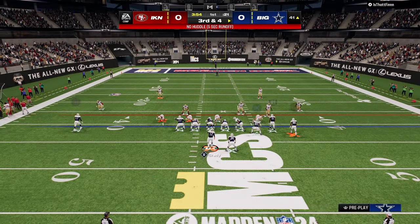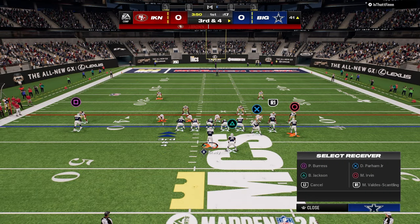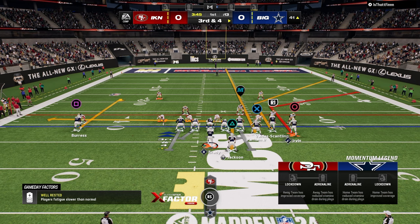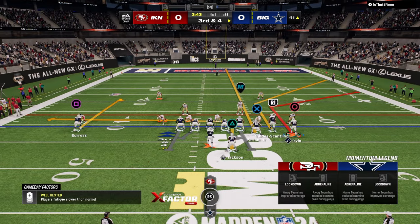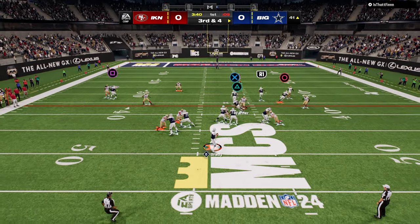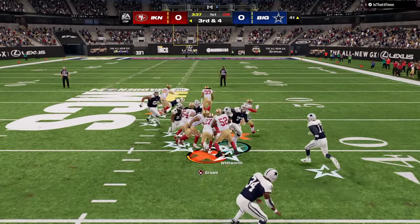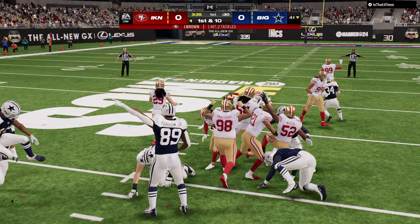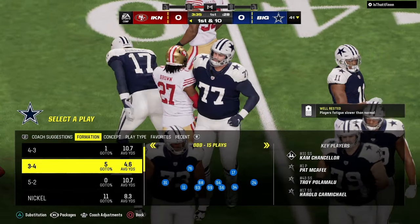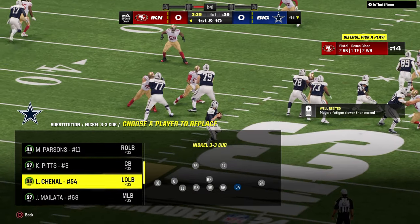I can't stress how important this is — I'm not reading defenders, I'm reading the space that the routes are running to. My first read is really the tight end to the running back — looking middle, no. I throw to this running back right here and get a bad overthrow even though we have Pocket Dead Eye, and the ball gets intercepted. The guy was wide open — I probably could have held on it. There was a tight window but it didn't work out.